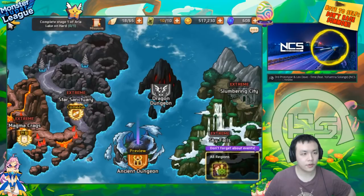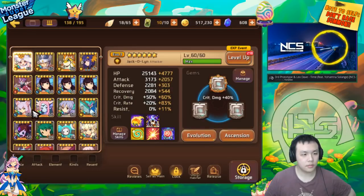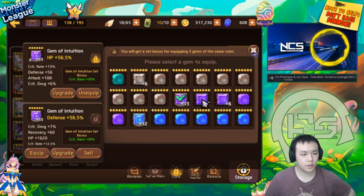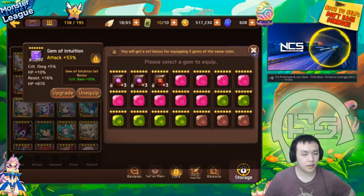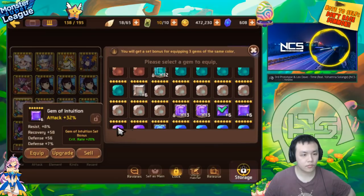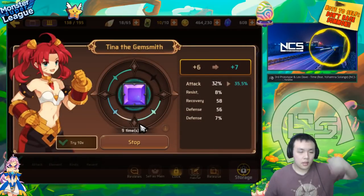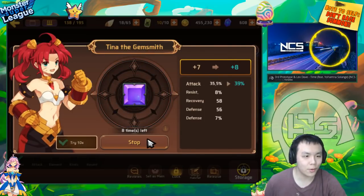Same with the Miho — we need to replace one of her gems with an attack gem. This HP gem — you don't have a single attack intuition. Even this is better. The crit's nice, but she honestly just needs more attack. Alright, this'll work — this gem's good enough. Oh man, we're running out of gold. Everyone get their gold ready for when I do reviews so I can at least upgrade a few gems.